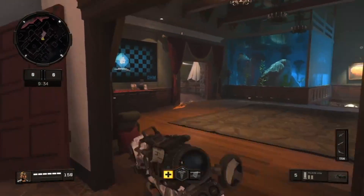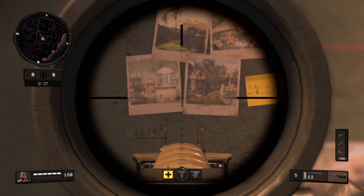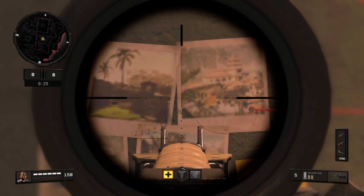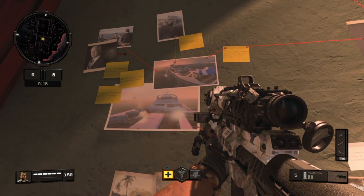On one of the walls it has pictures of maps, and those maps have been in previous Call of Duty games. There's Raid, there's Stronghold, there's Hunted, Hijacked is also in there, and there's also some other pictures that are hard to see in the gameplay because they are really small.